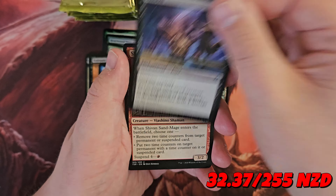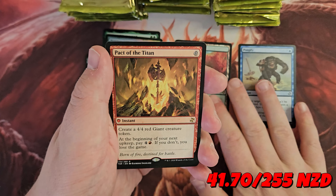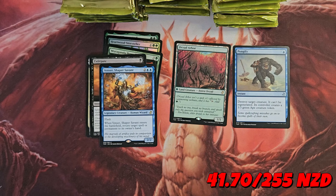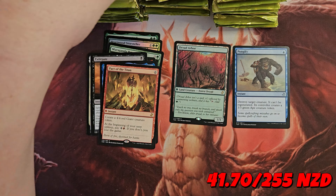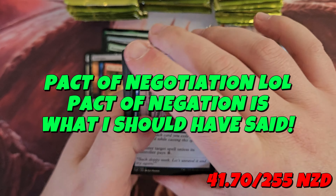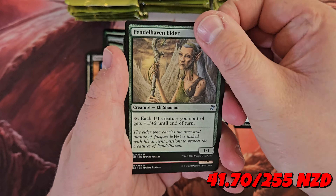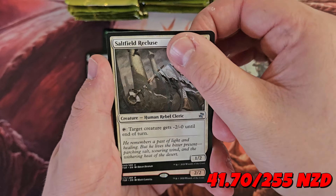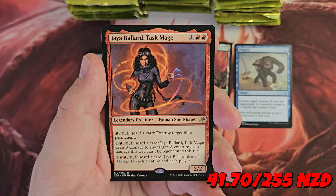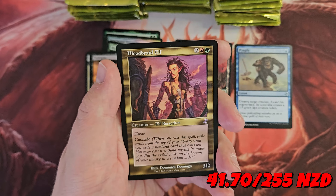Temporal Isolation, Enslave, Shivan Sandmage, Pongify — there we go, that's going down. We have a Pact of the Titan, Flickerwisp, Saproling. I think the full Pact cycle was reprinted in this set, but I believe Pact of Negation is the only one worth a little bit — Slaughter Pact used to be but I don't think it is now. Sulfur Elemental, Sunfield Recluse, Jaya Ballard Task Mage — this is kind of like the OG Planeswalker card but it wasn't a Planeswalker; it just adds three different modes. And a Bloodbraid Elf.